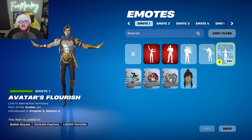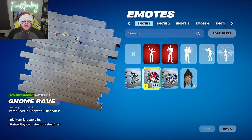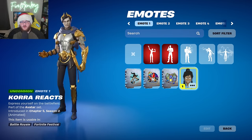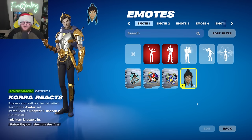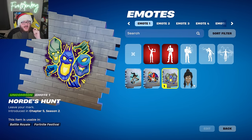The Avatar's Flourish emote is also one of the rewards from the Korra quest line. For sprays, we have the Determined Korra spray, the Gnome Rave spray, the Horde's Hunt spray, and the Korra Reacts emoticon. The Gnome Rave and Horde's Hunt sprays are actually upcoming rewards for Save the World, which is nice to see — Save the World is still getting some cosmetic support.